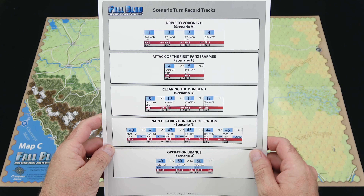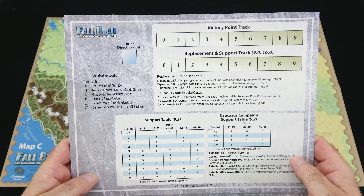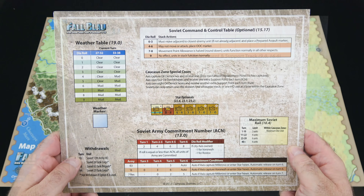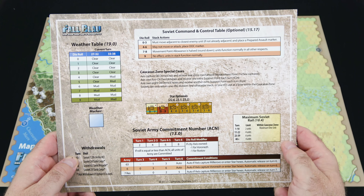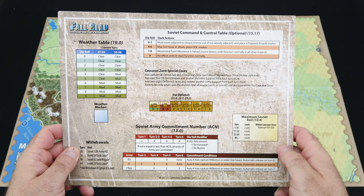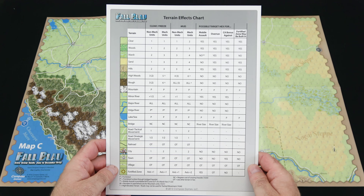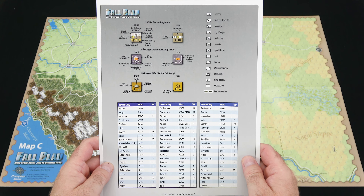Map C covers a both beautiful and barren area — you can see the steppes to the right and then the mountain range, which carries over to a couple of other maps. Beautifully done; I really like the graphics. You've got the passes through the mountain ranges so you can move your troops through — very clearly delineated and easy to read. Then we get to map K, a little strip that extends the mountain range all the way out to the Chernoi Moor. Map G extends things further down — the steppes as well as the mountain ranges — along with the terrain effects chart, Soviet naval loss table, and the Caucasus zone special cases.